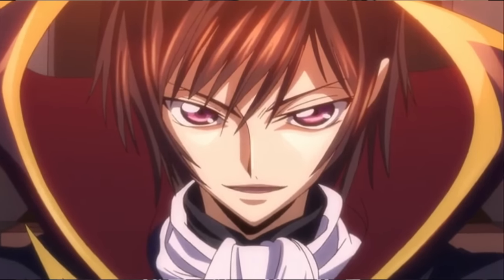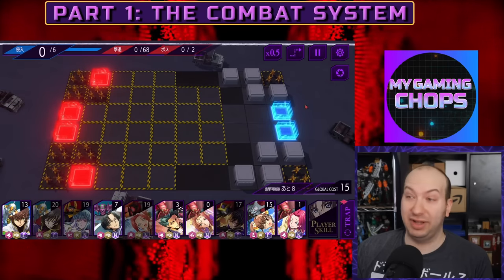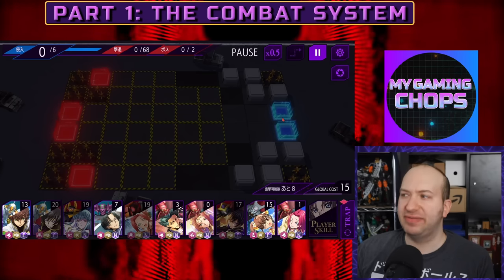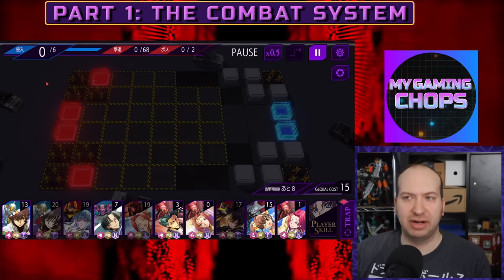Let's start this beginner's guide by going over the gameplay behind Kogia Lost Stories. Kogia Lost Stories is a tower defense game, but instead of defending a traditional tower you're defending these blue spots right here. Since I just talked about these blue spots, let's go through the entire screen and explain how all this stuff works.